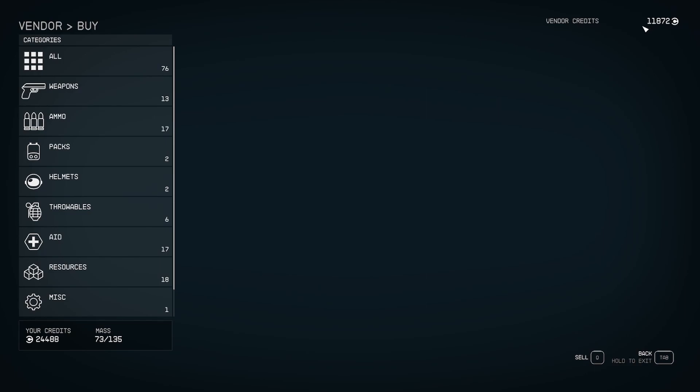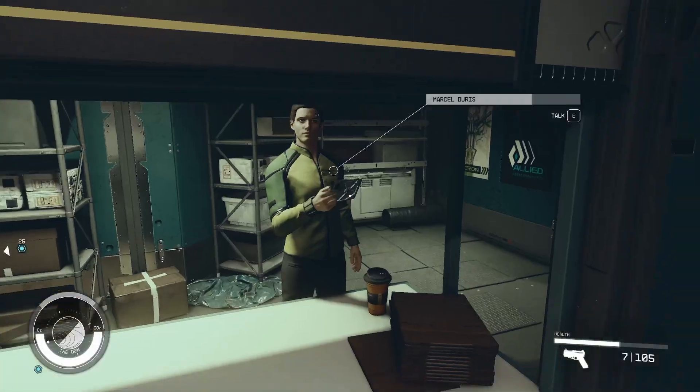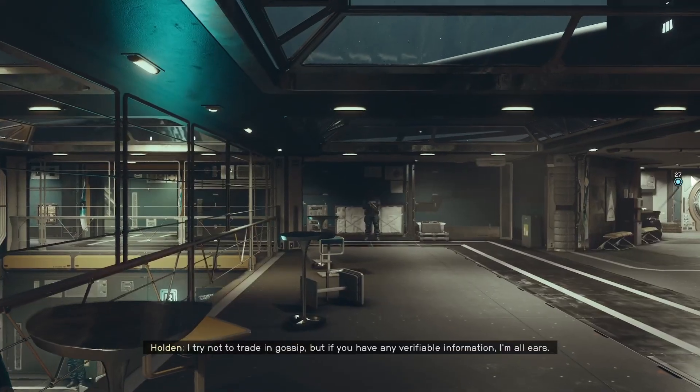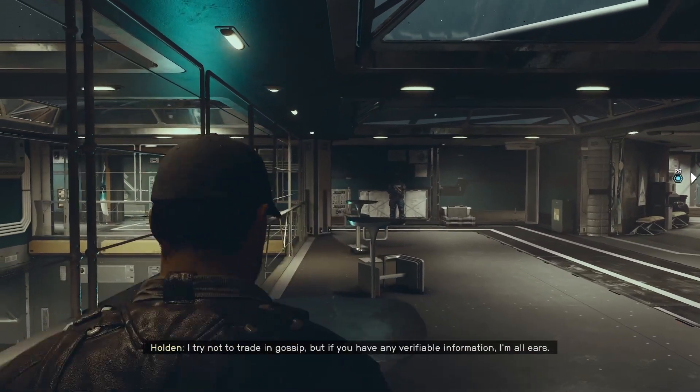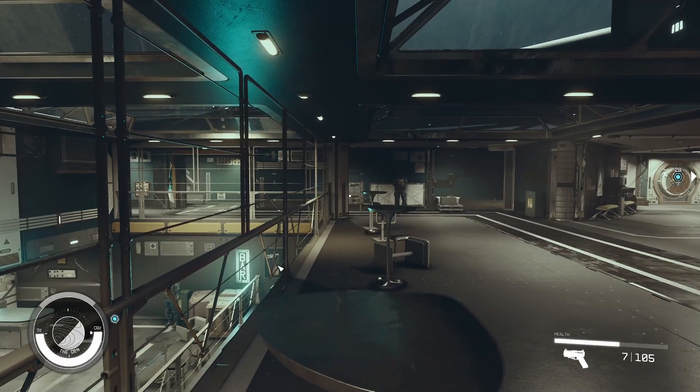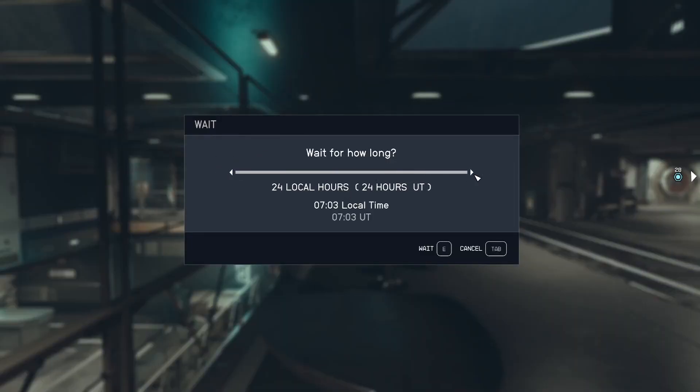In those cases, you will have to accept whatever they have, or you have to buy something from them first. You give them some credits, they have more credits, and then you buy it back with your contraband. In case they don't have credits anymore, you can just go on one of these chairs here, wait 24 hours, and you will reset the trader — they will have more credits again.